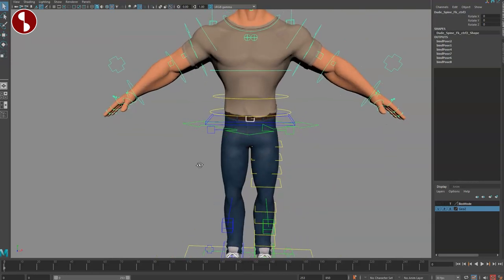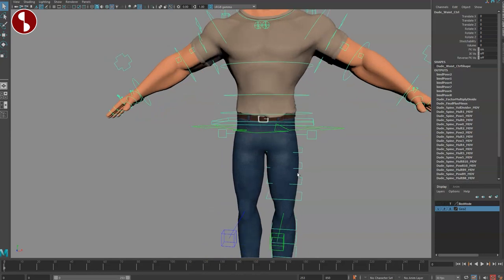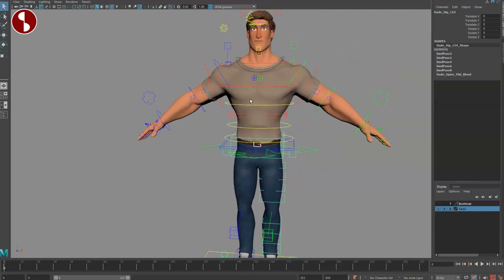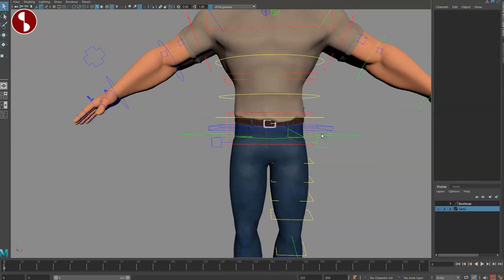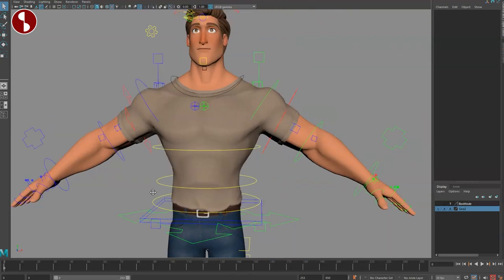Now, with this being a root control and an offset control, you might wonder where the hip is — there's no dedicated hip control by default. But if you select the blue controller, you have stretchability, volume, FK visibility, and IK visibility. You also have reverse FK, which is very cool. Going back, that extra box is your hip control and the box above it is your chest control where you can translate and rotate. Always check your channels — you have reverse FK, IK/FK visibility, volume, and stretch all in there.